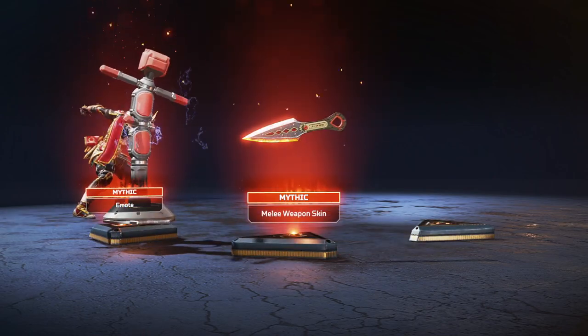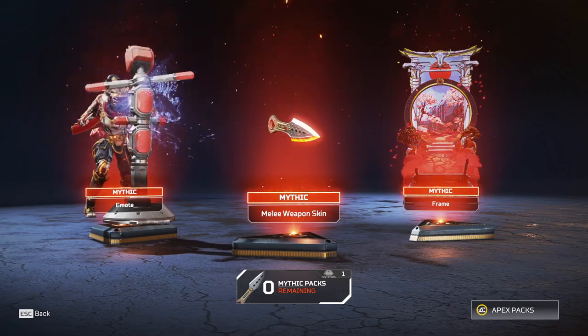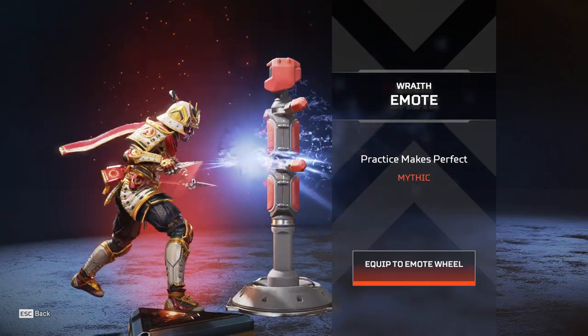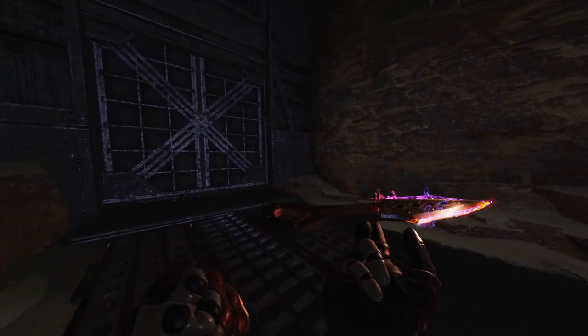And that's how you're gonna get this Wraith heirloom for as cheap as possible. So let me know if you're gonna be buying it. The event itself is already reduced for crafting materials, so it's pretty easy to get this one a lot cheaper. There are no new animations with it or anything, that is confirmed. But the effects look pretty freaking cool, especially in the dark. Enjoy the event and subscribe.